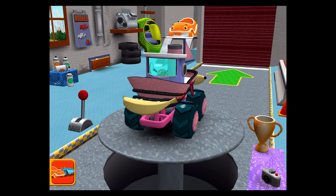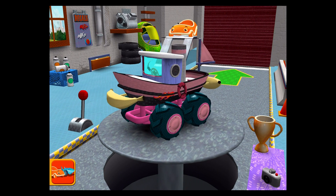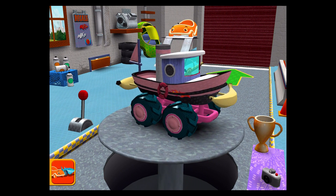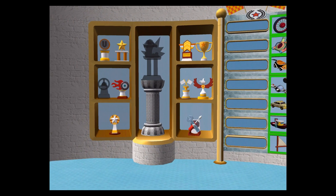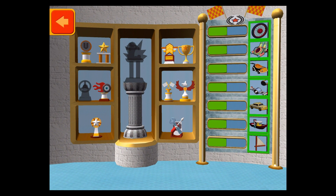Welcome back, Umi Racer! Step to choose a car or head out to the track. This is your trophy room. You can see the trophies you've earned and check your progress unlocking new car parts. Keep racing to earn this trophy!